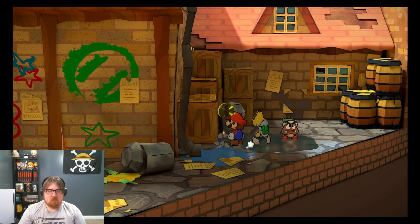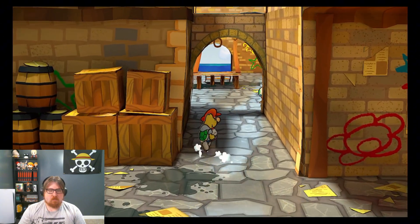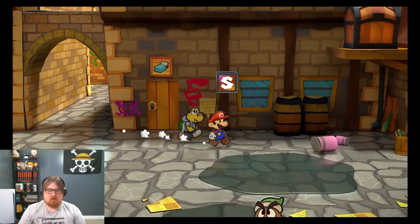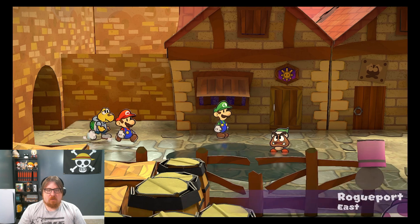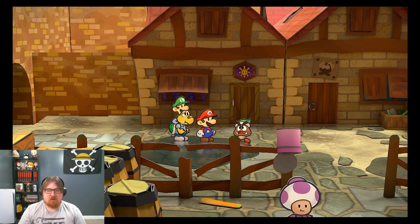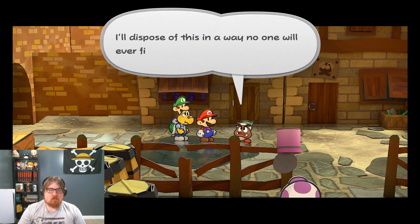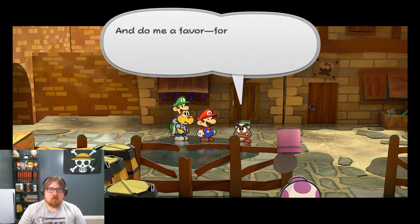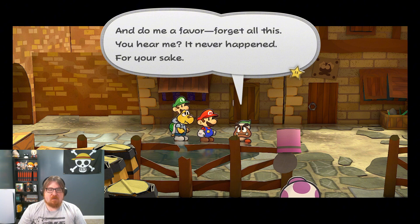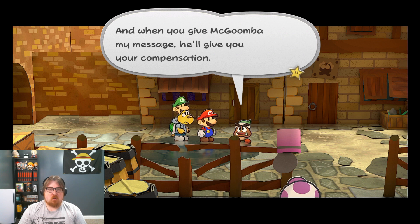So what happens if I'm seen? Does that count as being seen? The Koopa's right there, but my own brother won't rat me out, right? There's the package — yep, that's it. I'll dispose of this in a way no one will ever find it. Tell McGoomba I said so. Do me a favor, forget all this — you hear me? It never happened, for your sake. We never spoke, forget everything. When you give McGoomba my message, he'll give you your compensation. Remember, this deal won't be done until you give my message to McGoomba.